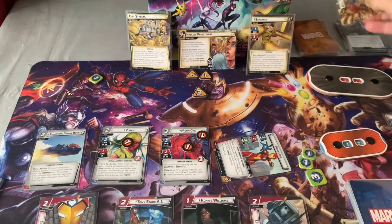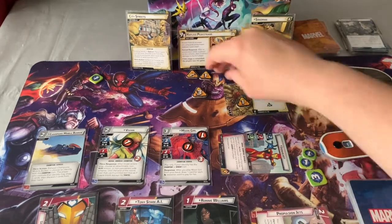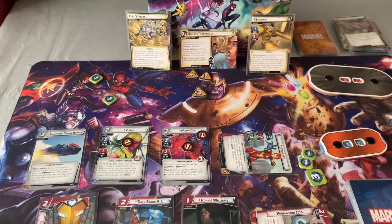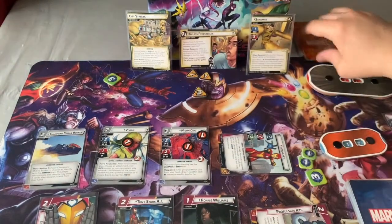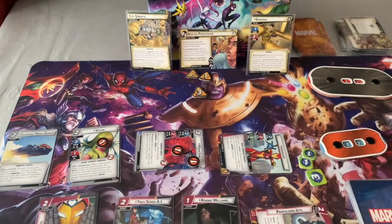First encounter card is Advanced — one plus two is three, so I've got three on the main scheme now, watch out for that. My actual encounter card is Dirt Trap — when defeated, resolve Surging Sands, then resolve it again. Quite nasty. Exhaust Propulsion Jets to move from the scheme. Resolve Surging Sands — one on there, two cards discarded. Resolve it again — three cards total. Exhaust Moon Girl to get threat down nice and low. Exhaust Bunker to draw two and discard one. Got Power in All of Us with Snow Guard — get rid of Brawn, can't play that right now.